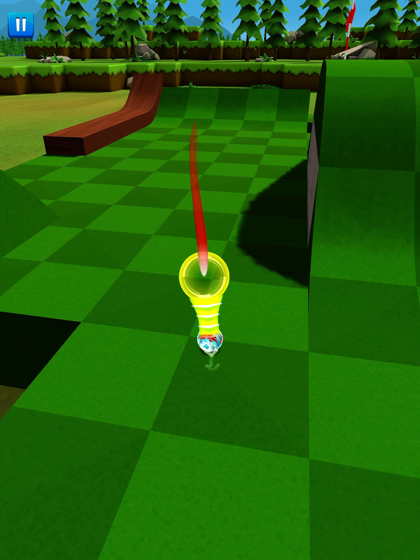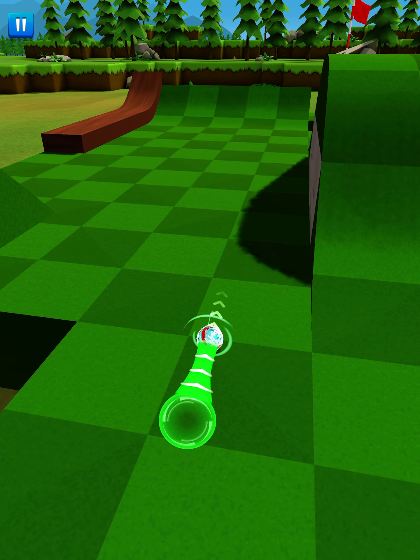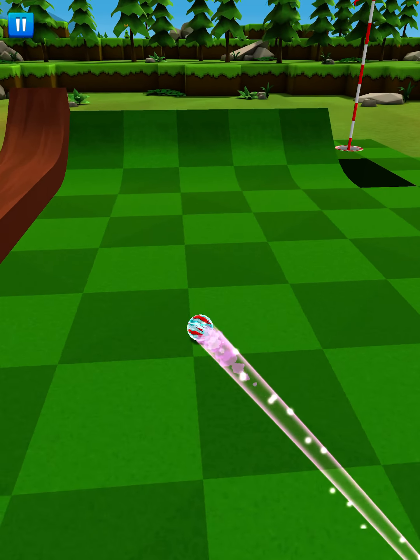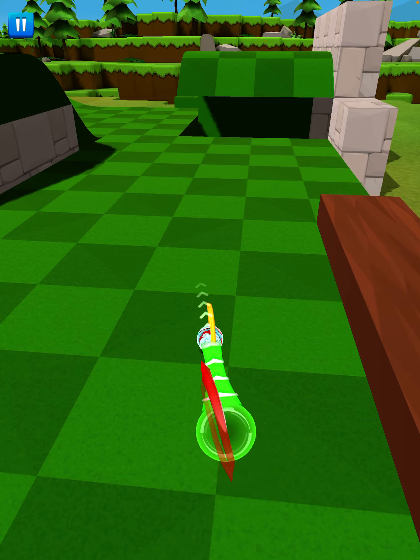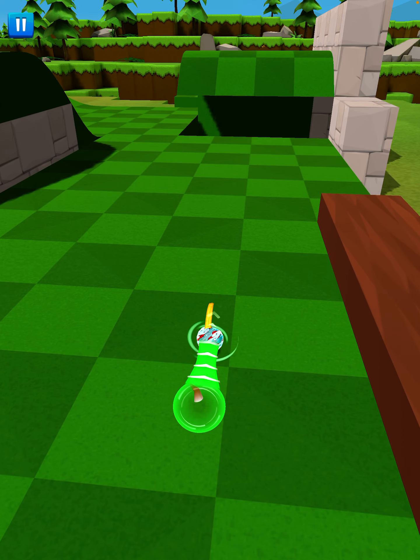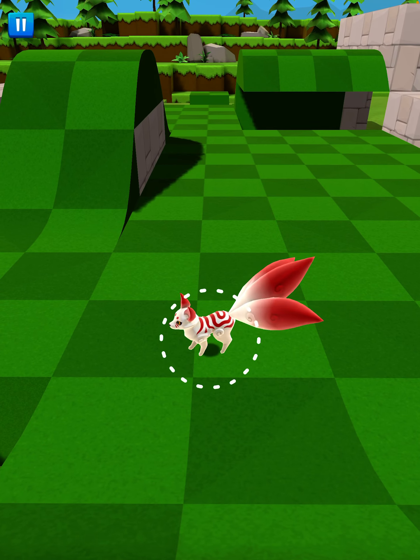We can also combine spins — for example, initiate a forward spin and then add counterclockwise spin, so now it's going to go forward and right to left. Conversely, we can do double back spin with counterclockwise spin and it'll do something like that. So that's the fox ball.